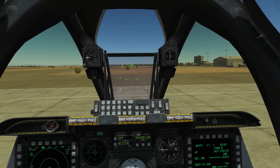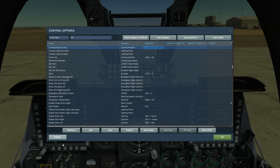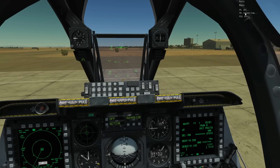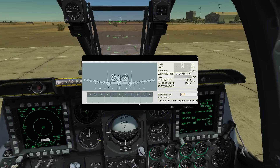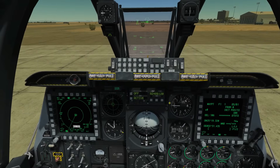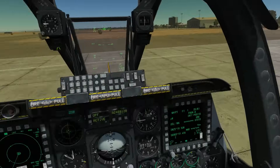So the first thing we're going to do is load up with a bunch of weapons. To do that we press the communication menu, go to parent menu, ground crew, rearm and refuel, and we've got it here. I'm going to load a preset loadout just to make this quick — request rearming. And while that loads I'll skip time. Rearming complete. Okay, so we're armed up.